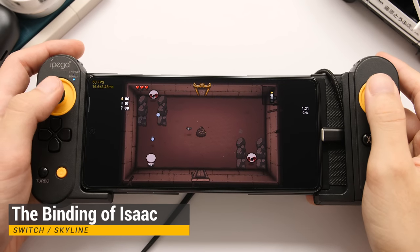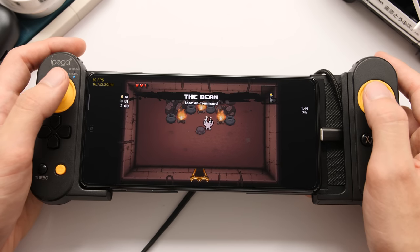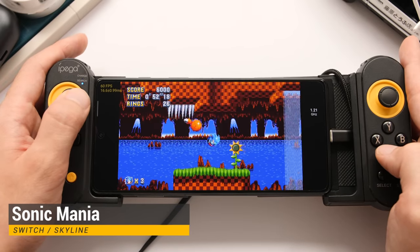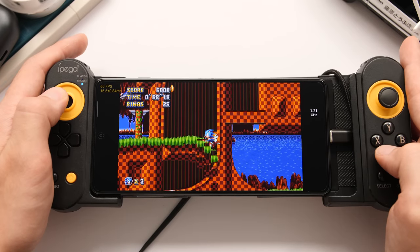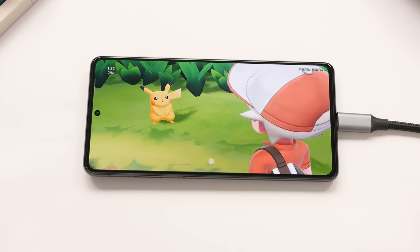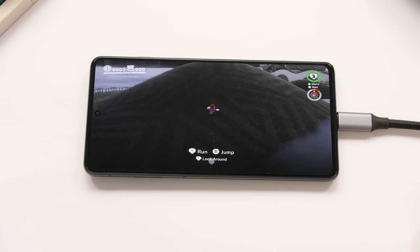And for our final system, we have Switch with the Skyline emulator. This emulator is improving all the time, but there are still a ton of games that should one day be possible on hardware this powerful if you don't want to fork over the money for a subscription or a gamepad for another emulator. That's it for this look at the Black Shark 5 Pro. This thing is a beast, and I think you can see why I am shocked that these companies are not making Android gaming handhelds. If anyone could do an amazing job, it is companies like this that are bankrolled by large cell phone companies with easy access to the best ARM hardware available.